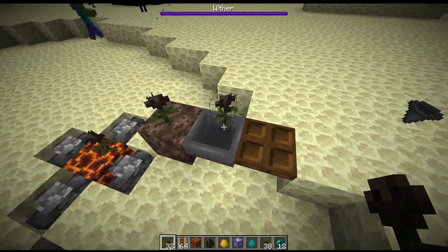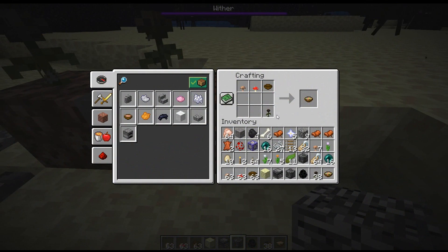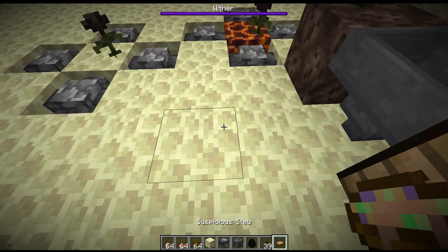This makes a wither rose an ideal way to kill a lot of mobs in a lot of different types of farms, and I'm really excited to implement this into a lot of my previous farms. Wither roses can also be used to make suspicious stews — it's pretty much just a normal stew and you add a flower in. Each flower gives you a different type of effect, and if you put a wither rose in there, you will get a suspicious stew that will give you the wither effect.